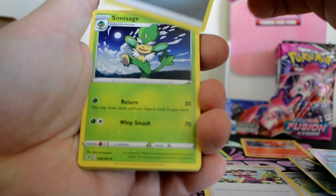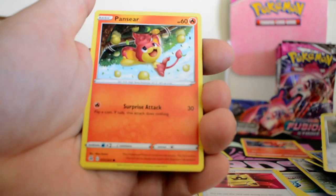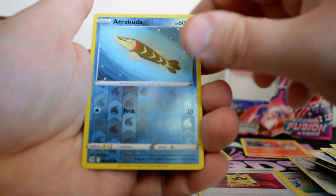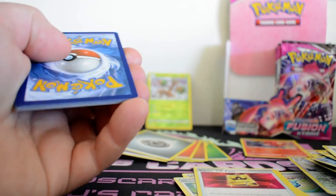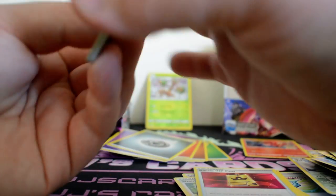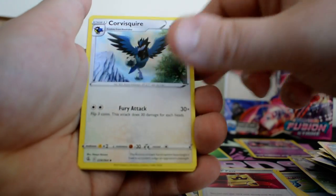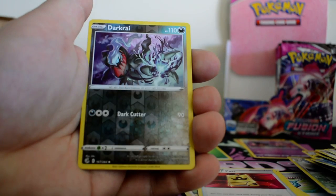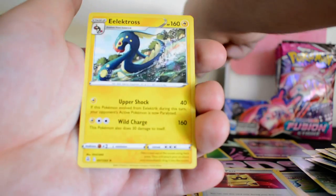Metal Energy, Simisage, Cindry, Battle VIP Pass, Durantula, Minun, Baltoy, Galarian Corsola, Arrokuda Reverse, and a Kangaskhan. Then Water Energy, Bewear, Drakloak, Corviknight, Pansage, Cufant, Gligar, Slugma, Skiddo, Reverse Dusknoir — that actually looks really good — and Eelektross.